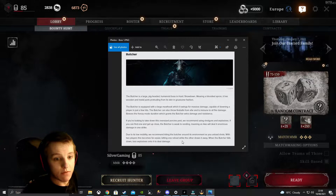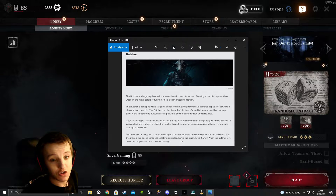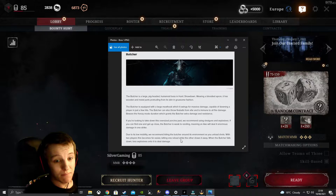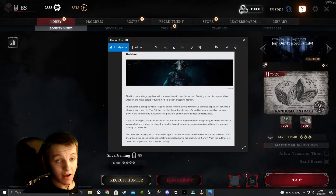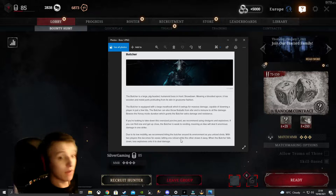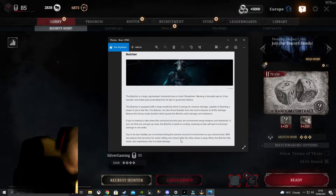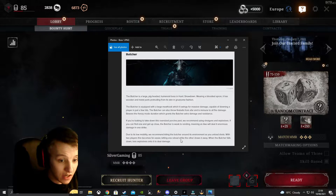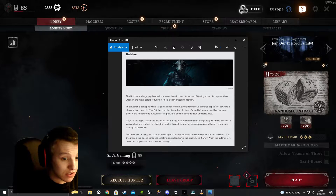Be aware of Frenzy Mode, which grants the Butcher extra damage and resistance. We recommend using shotguns and explosives against him. If you get up close, the Butcher is weak to rending — an axe will deal enormous damage in one strike. Due to its low mobility, kite the Butcher around its environment and unload shots. With two players this becomes far easier, letting one reload while the other draws it away. When the Butcher falls down, toss explosives to deal extra damage.